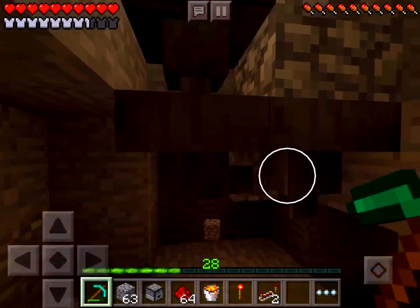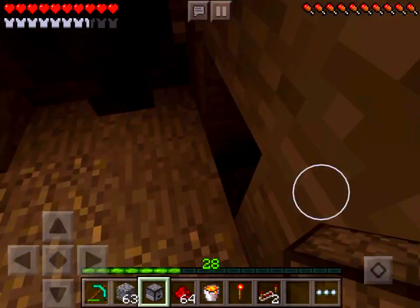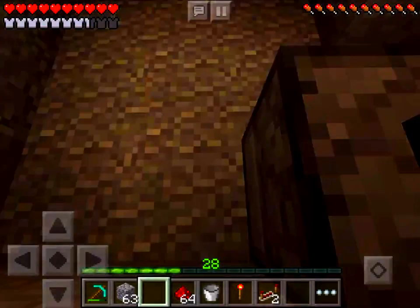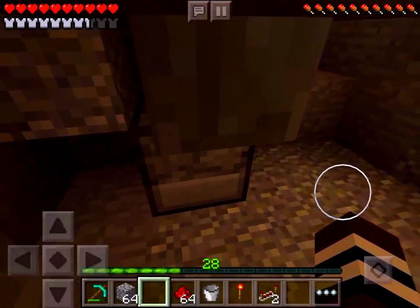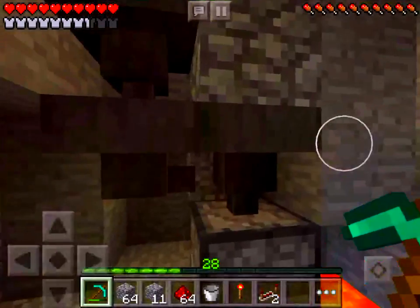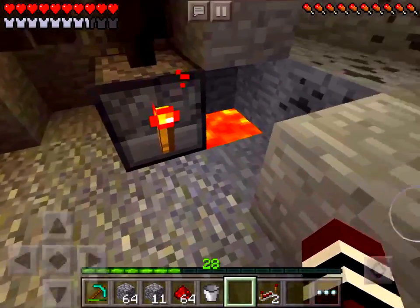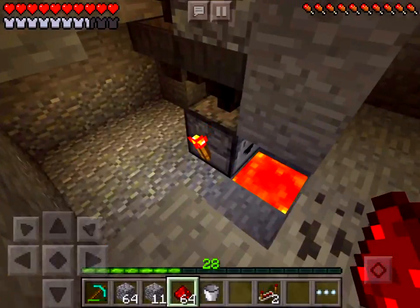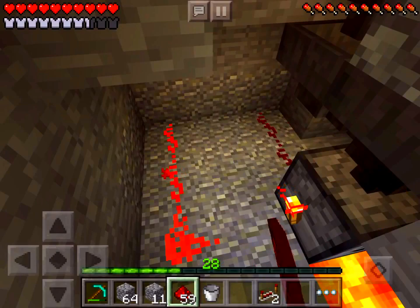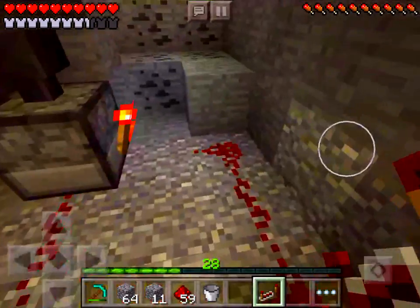So now you want to make this sort of shape: hopper facing down, then hopper to the right, then hopper down into a dispenser. First, let's place our lava there. The dispenser should be facing it — let's just make sure. Yep, it's facing it. Now place the torch there and we can start making the circuit: redstone here, here, here, here, and here.